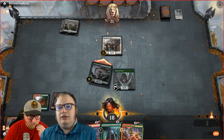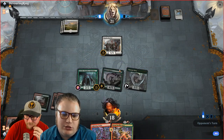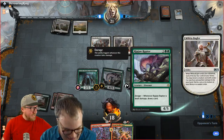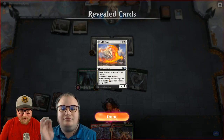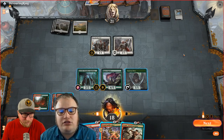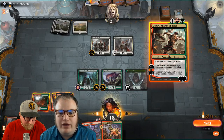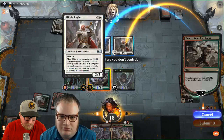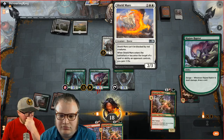Lava Coil doesn't go face but Lightning Strike does, and Shield Mare hindered a lot of our blocks last game. I'm going to use Llanowar Elves to cast the Growth Chamber Guardian, then swing in with the Ripjaw Raptor. This is where Ripjaw Raptor is a great inclusion in the newer versions. If Domri targets the Ripjaw Raptor to fight, Shield Mare will gain three life from Domri's ability targeting it. Either way we're attacking — we'll draw a card from the Ripjaw taking combat damage.